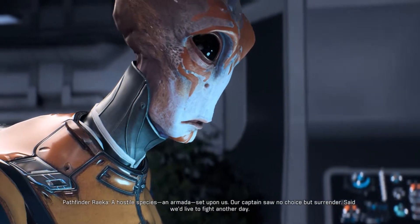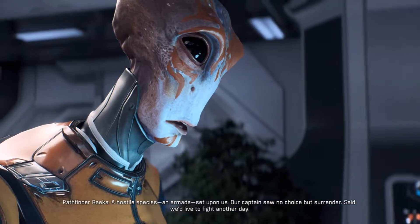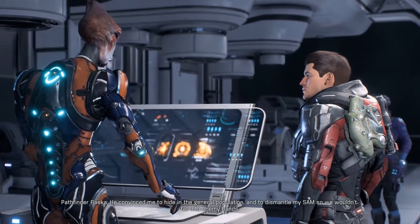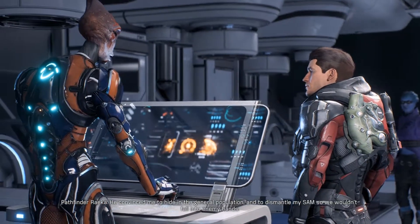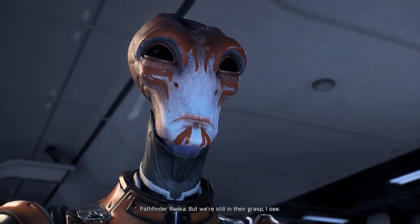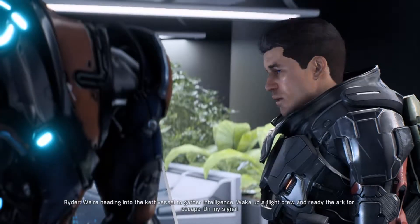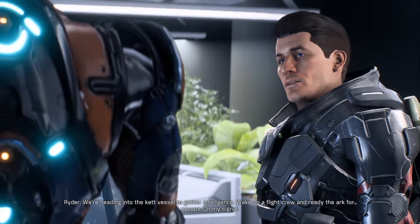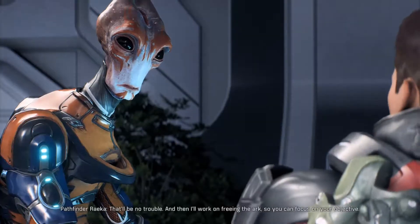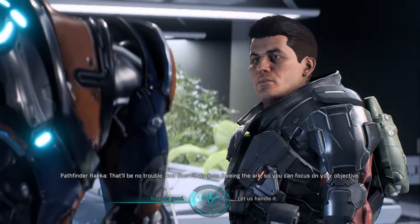A hostile species, an armada set upon us. Our captain saw no choice but surrender - said we'd live to fight another day. He convinced me to hide in the general population and to dismantle my SAM so we wouldn't fall into enemy hands. But we're still in their grasp. We have come to liberate you. We're heading into the Ket vessel to gather intelligence. Wake up a flight crew and ready the Ark for escape - on my signal. That'll be no trouble. Why not, sounds good.